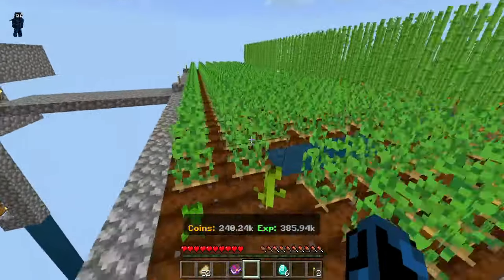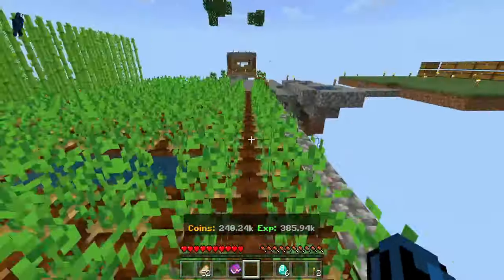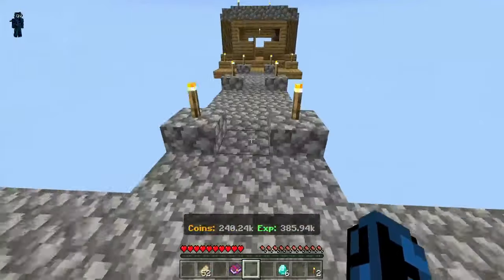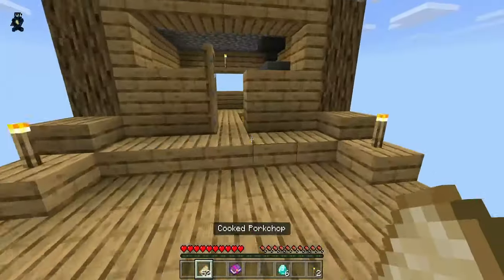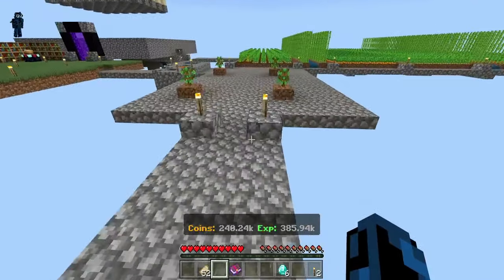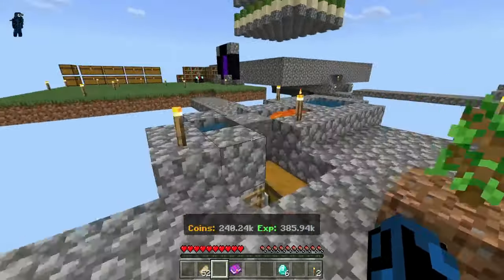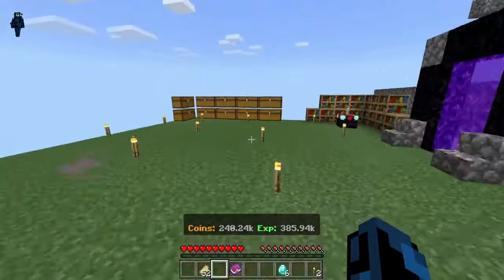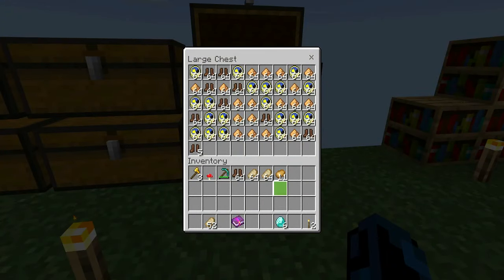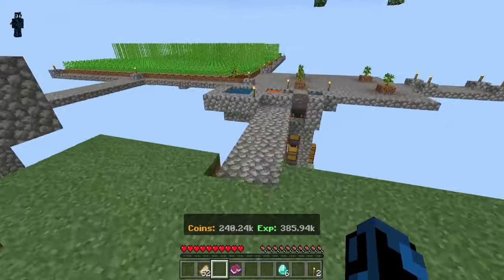As you know, in my last Skyblock video, Lifeboat Skyblock got corrupted and all the items got really messed up. All my hard work kind of just went down the drain — gone. As you can tell from this, this is supposed to be carrots, potatoes, and sugarcane, but it is not.